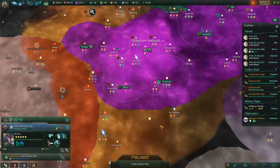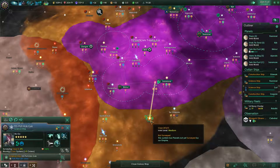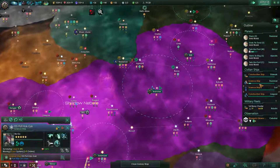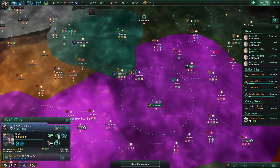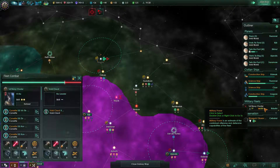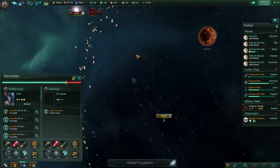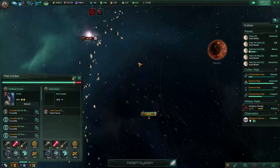Science ship is done on Zorf — perfect. Let's go to Cesar, that was the plan. Get rid of the void clouds over there. Hostile fleet engaged. Actually, they shouldn't take that much damage from the void clouds, to be honest. It does take a long time to fire on the first ship.